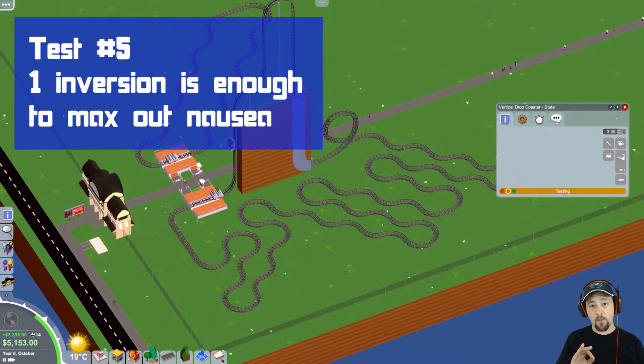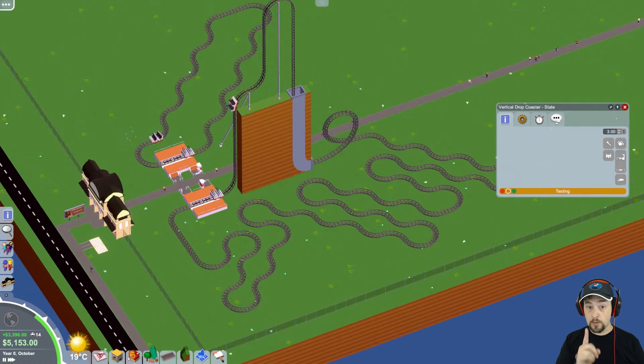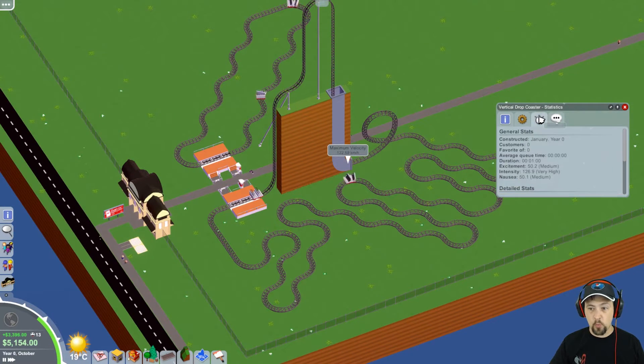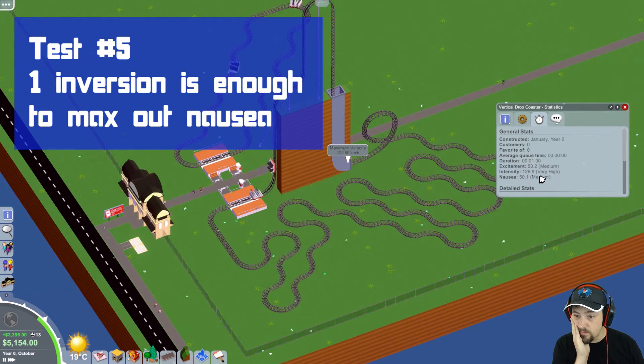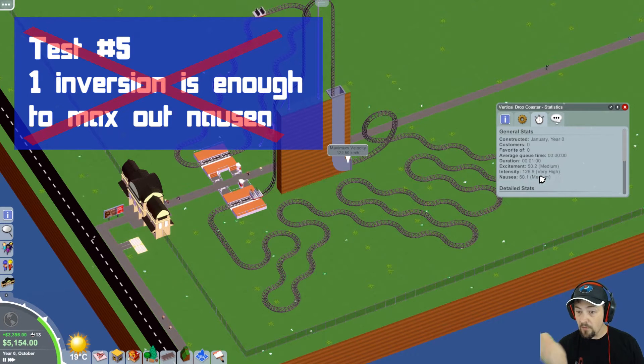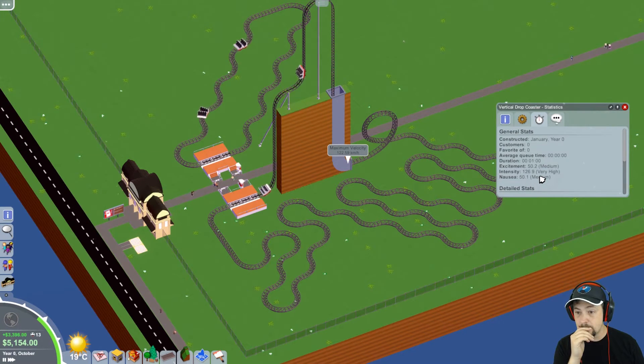I set up exactly one loop with a whole bunch of flat turns, and we're going to see whether we can hit the cap of 100. My guess was we would hit it — I thought there's a hard and fast check just confirming whether there's an inversion, and as long as there's one, it'd cap out. But no! That is interesting. It obviously took the loop into consideration, but nothing like 100.